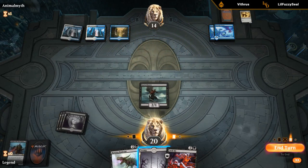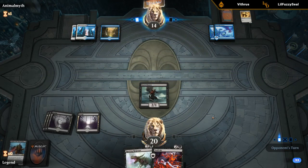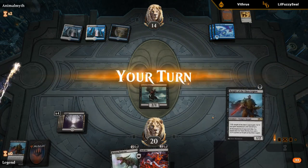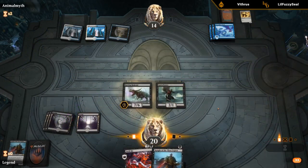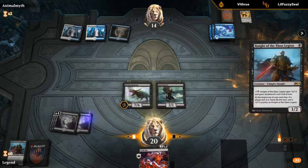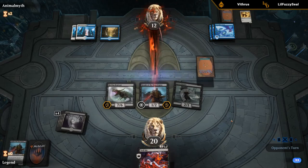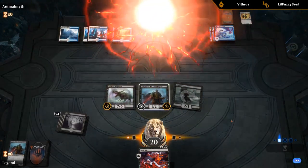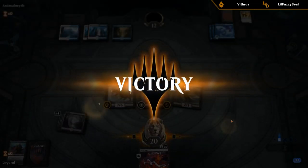I'll play out the land. Another Winds of Abandon — if the opponent draws a creature it's going to be enormous with all those buffs, but they need to draw one soon because Rotting Regisaur doesn't mess around. Knight of Ebon Legion can still trade off any flyer — opponent is just at 12 next turn. Not bad.